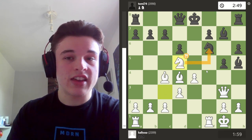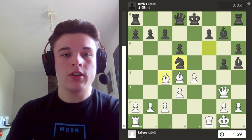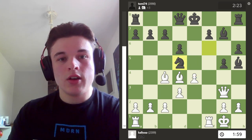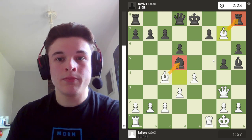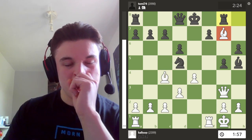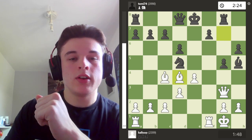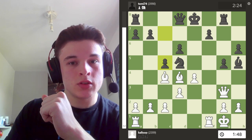So here I go knight d5, just attacking the knight again. I calculate that after knight takes d5, if I take the knight, then he takes here and I'm down a piece, because he took my knight and my bishop. So I instead go bishop takes g7, which means the rook's hanging and the knight's hanging. He goes rook to g8. And here I decide that my bishop is incredibly strong, so I want to preserve it. I go to d4. I don't go to c3 because then the knight could take it, which is the same reason I don't go to f6.